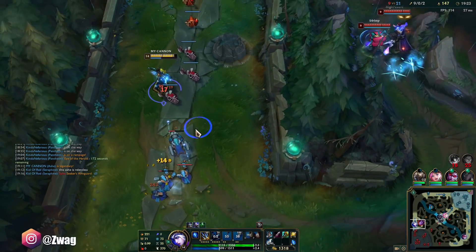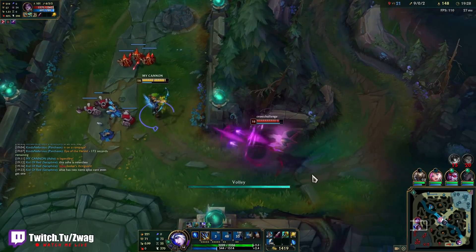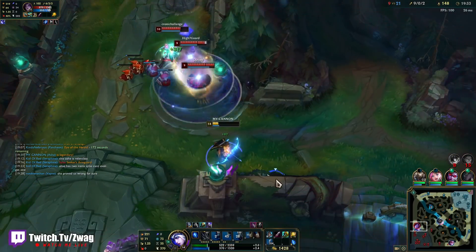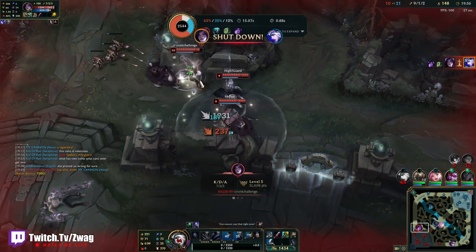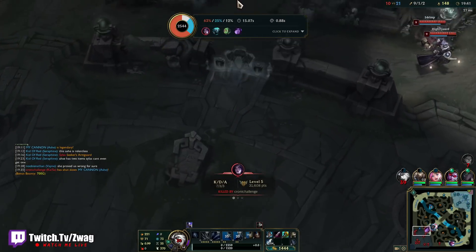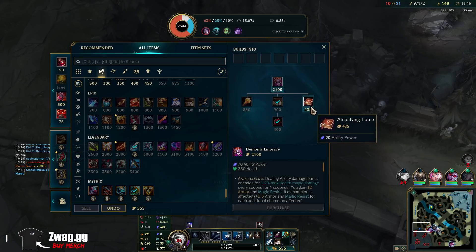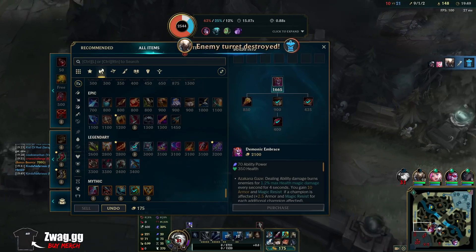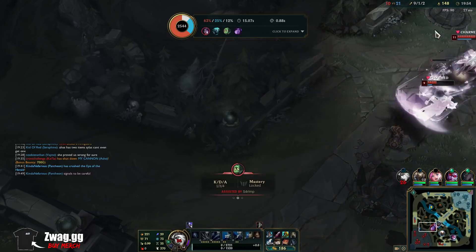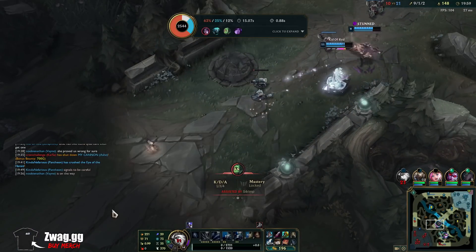I gotta go for Kaiza, I can't run. I had nowhere to go — I've been collected. We must build Demonic, more health. The reason I'm building the Giant's Belt first is because the AP doesn't really do anything besides the ult damage. So health is a lot more useful. That Seraphine does so much damage.